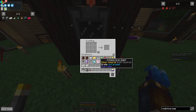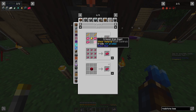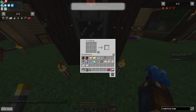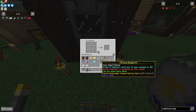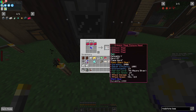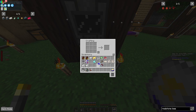Last episode we found some crimson iron ingots. So we have that smelted up, but we're going to make three of these. It takes four ingots per, one magma cream, two blaze rods, and that will get us one ingot. I want three because we want to make ourselves a pick.